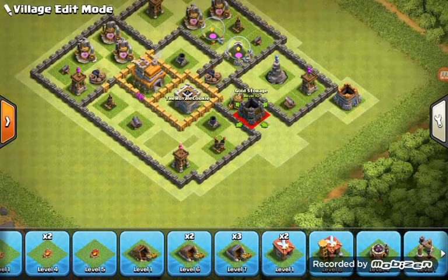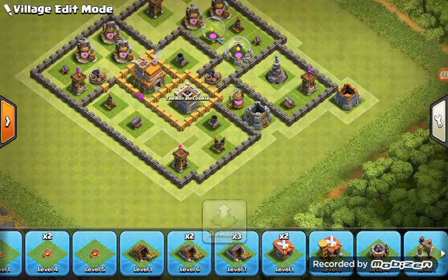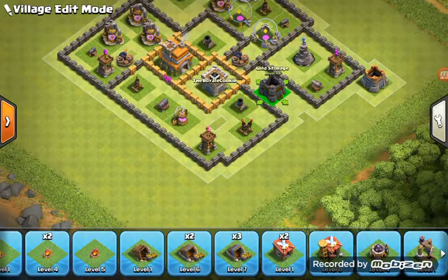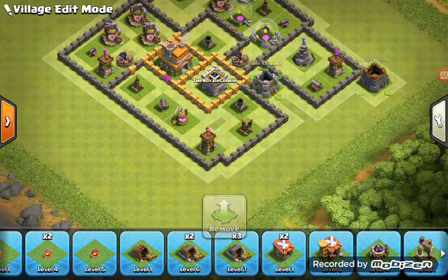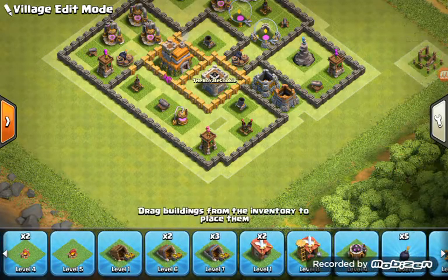If there's a name attack, you're out of luck — actually, you might be protected there. I've got all of my Elixir protected and I keep my Gold there because it actually looks pretty good, and so it doesn't take up any room.